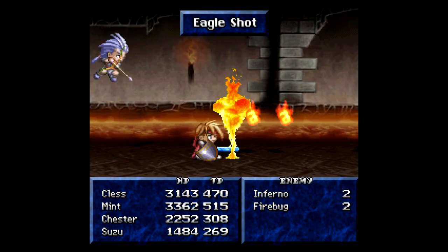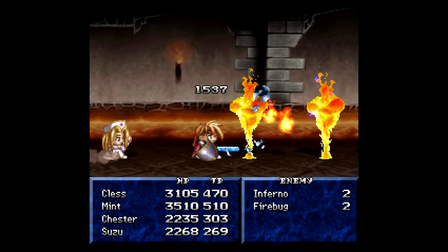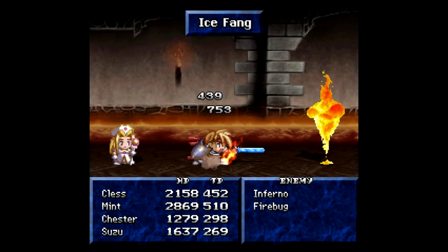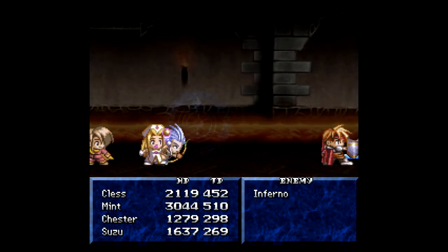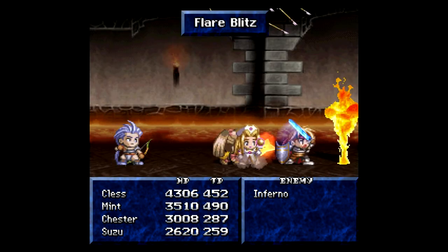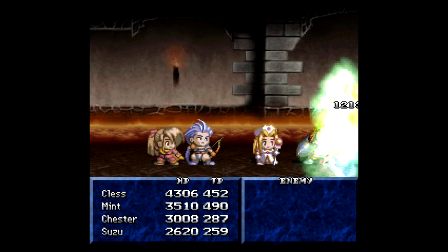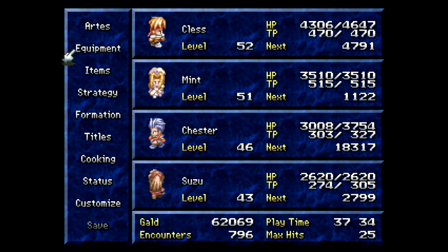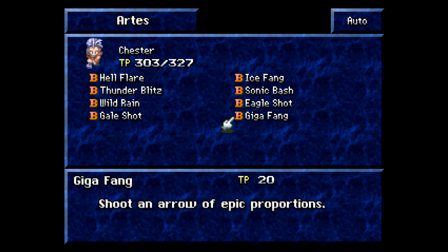All right, two firebugs. No! I was so close. That's not that bad of a move anyway — he cast that really quickly, too. Let's use a nurse, just in case. Flare Blitz is not recommended around here, but thank you. A level up and a new art for Chester! If you buy the scroll here, then when you go to the cave you'll find a Flare Basilard there instead. Chester learned Gigafang — it's an arrow of epic proportions, 20 TP for that. We'll see how well that works.